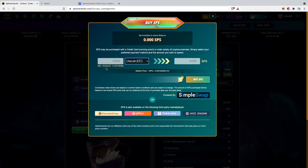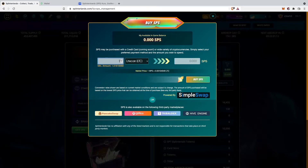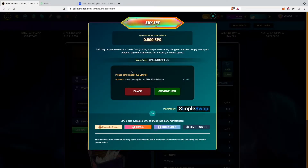The minimum amount will be 1.016 Litecoin. Inside my Uphold account I have 1.6 Litecoin, so I'm going to buy SPS tokens for 1.6 Litecoin. I will just select 1.6 Litecoin right here, and for that I'm going to get 1,528 SPS tokens. So I will click here on Buy SPS.